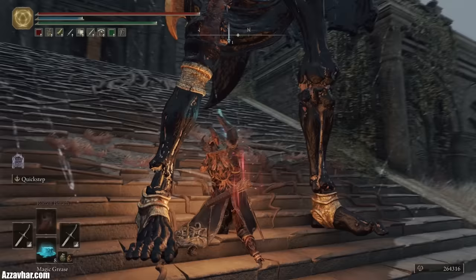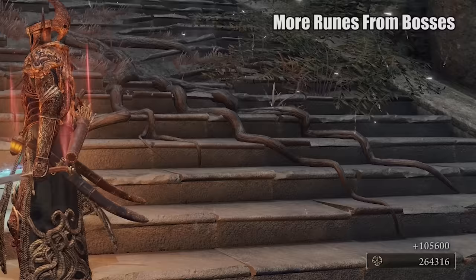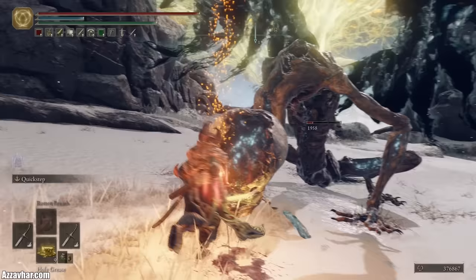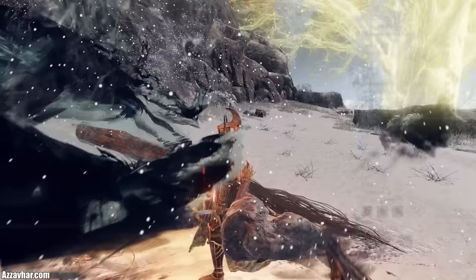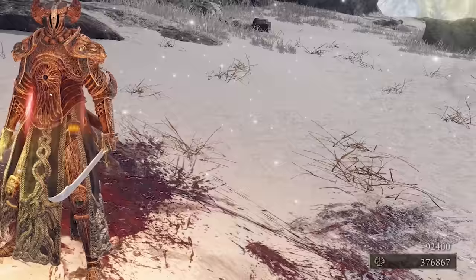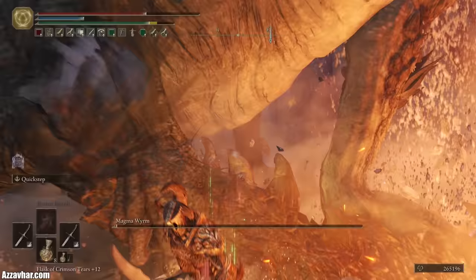You can swap your currently equipped talisman to the Gold Scarab Talisman very quickly when you defeat a boss to gain 20% more runes — this way you get the combat benefits of your first talisman during the battle but still get rewarded with an extra 20% runes. You do have to be quite quick because you've got to do it before it registers the runes gained. You could also switch over to the Gold Scarab Talisman when the boss's health is really low, so you're ready for the boss's incoming defeat, and use a Gold Pickled Fowl Foot just before defeating the boss to get even more runes, since the talisman and the item stack together for a massive additional rune boost.